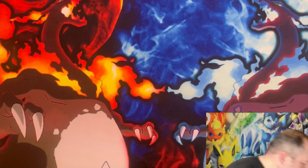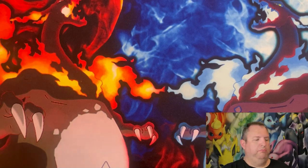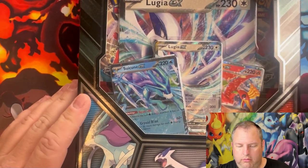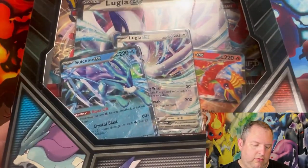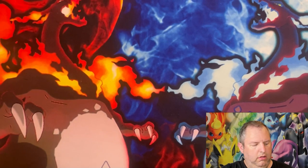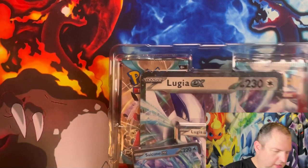Welcome back everybody! Today I'm opening something I got at my local GameStop. It just came out not too long ago — it's called the Combined Powers box. In this you have a giant size Lugia EX, a Suicune EX, a Lugia EX, and a Ho-Oh EX, plus some packs behind it. I wasn't aware this was coming out — I thought it was much later in the year. Let's go ahead and pop into this and see what we get.